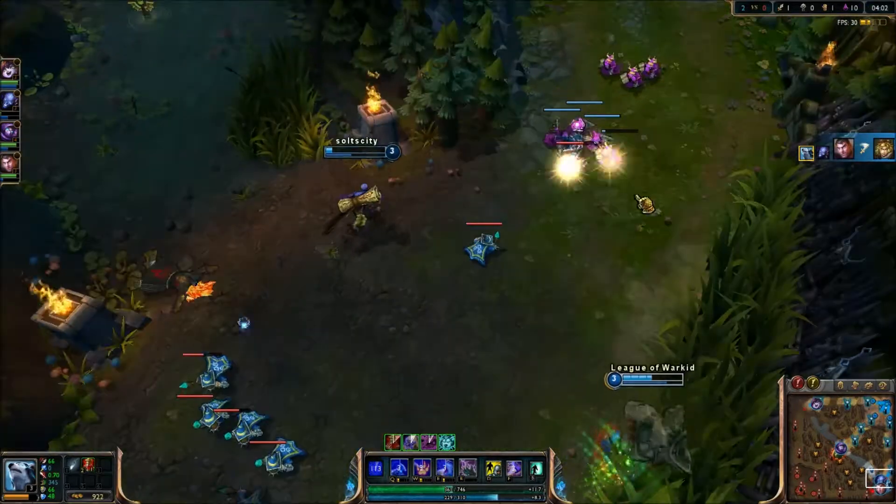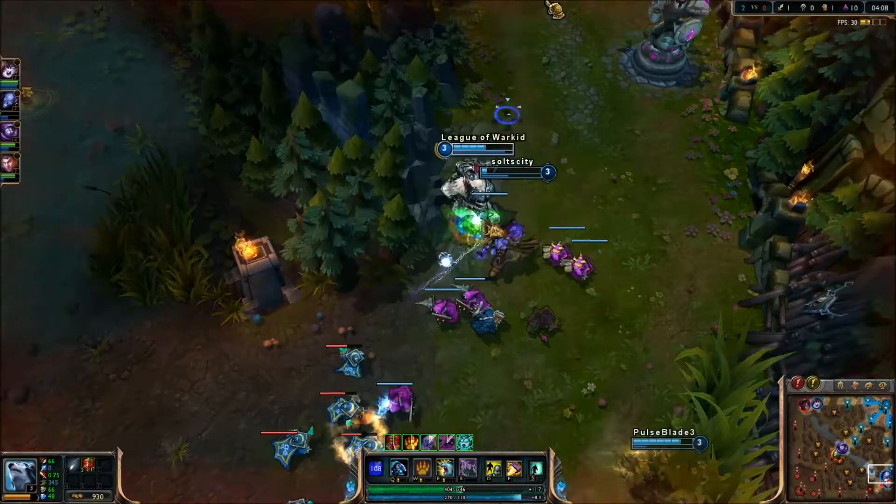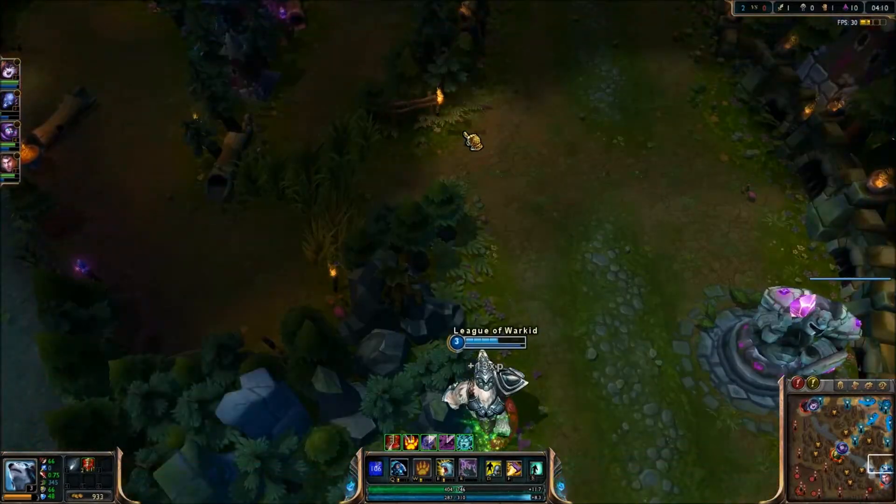So like I said, every third attack and then you press W and it activates your bite if it is up, and it does a good amount of damage. It's a good finishing slash killing blow.